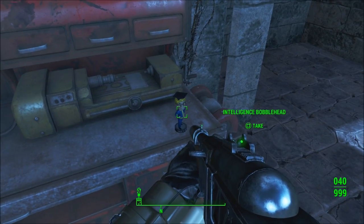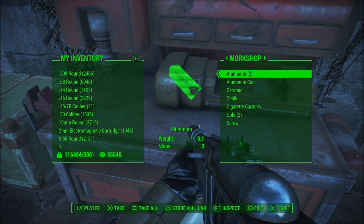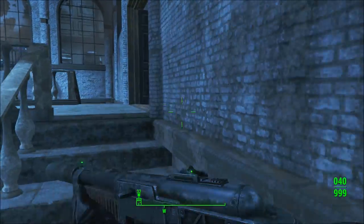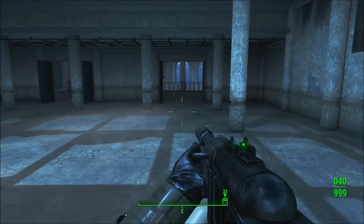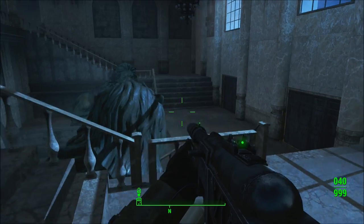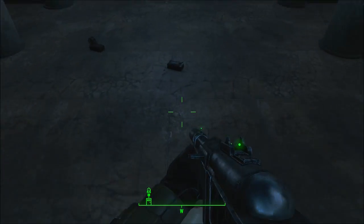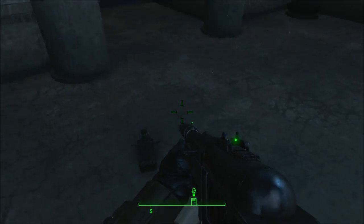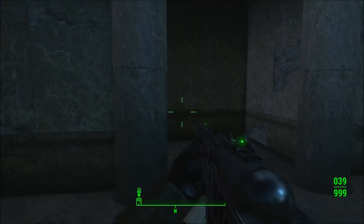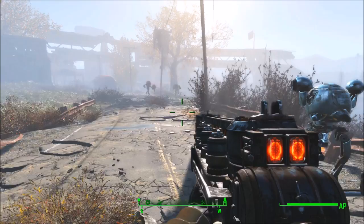There's also an Intelligence bobblehead sitting on top of the workbench, so the mod author really did hook you up. You can see he cleaned it out a lot and made it look really nice. If you make any cool settlements in here, send them to me on Twitter, PSN, or YouTube — I'd love to see what you guys can make. This mod does not require any DLC, shouldn't affect other mods in your load order, and is overall a very fun mod that I definitely recommend.